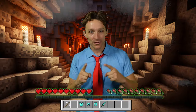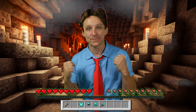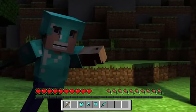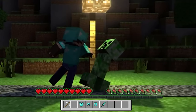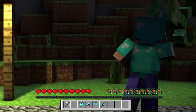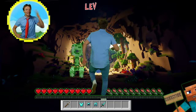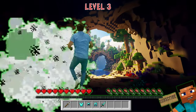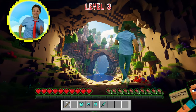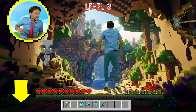All right, excellent! Now that we have our diamond sword and our diamond armor, we can defeat these mobs and take our base back. Are you guys ready? All right, let's go! Here we go — start running, attack that creeper on the left, get the one on the right, jump over the lava, duck under the arrows.